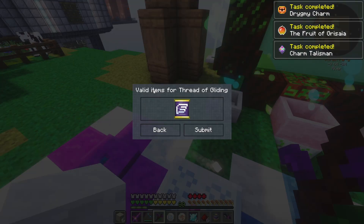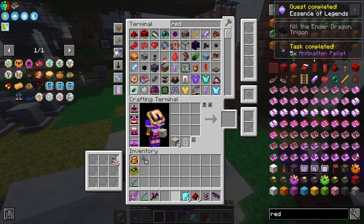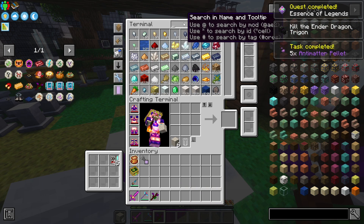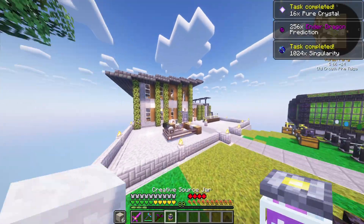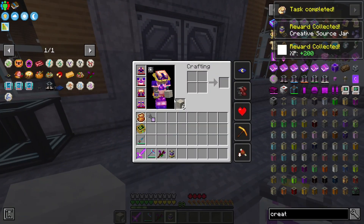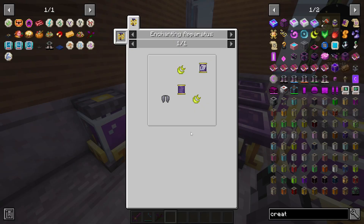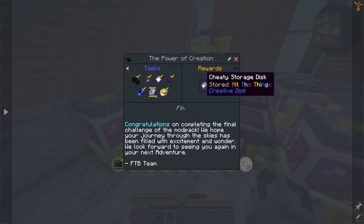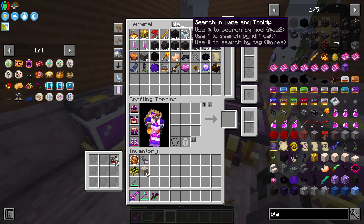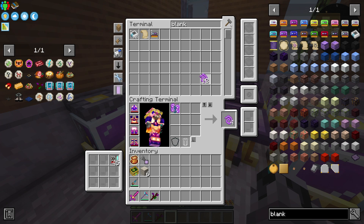Now we're only missing this one thing from Ars Nouveau, which is also pretty simple, so I guess we can go do this together. These wings are pretty straightforward — all we need to do is make this blank thread, which I believe I have everything for. If we type 'blank thread'... we do not have mage bloom. Well, we do have some mage bloom threads, so there we go — we have the blank thread.